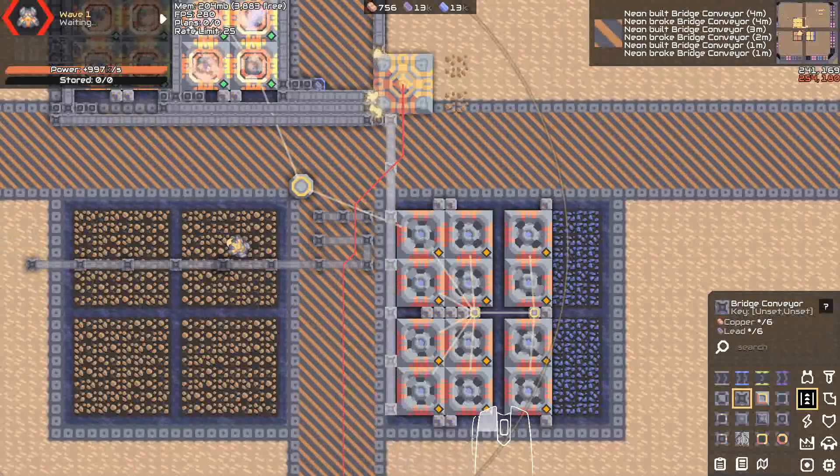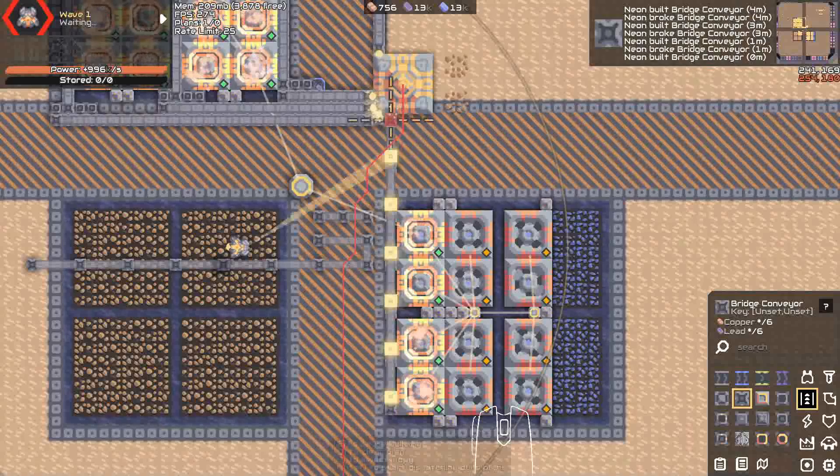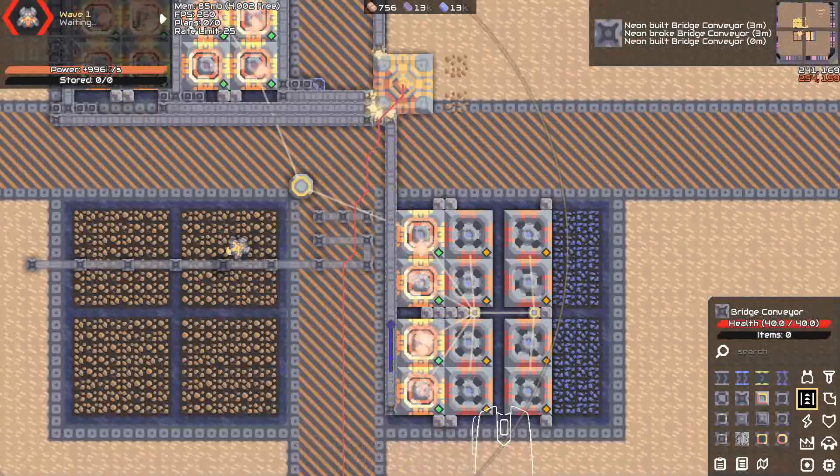We can use this for bridge weaving. If you click and drag from start to end, go back to the start, click and drag from the gaps to the end, and repeat until there are no gaps left — you have a bridge weave. That's it. That's a bridge weave.